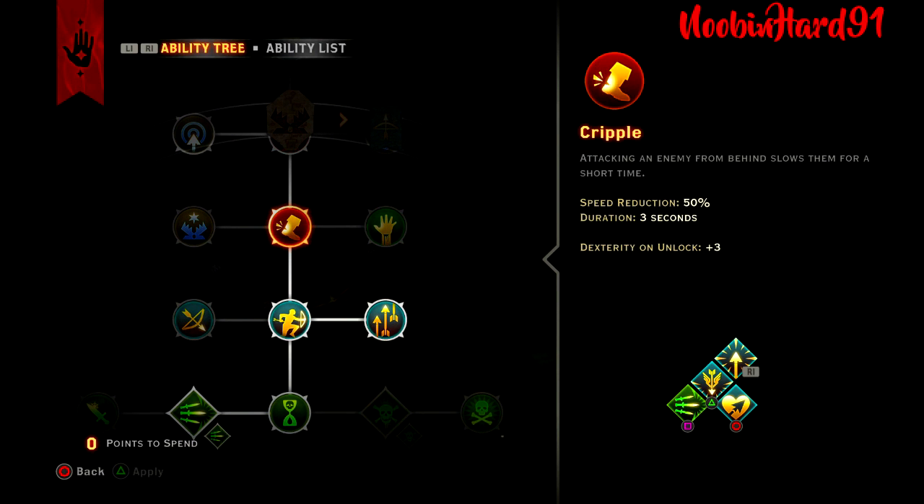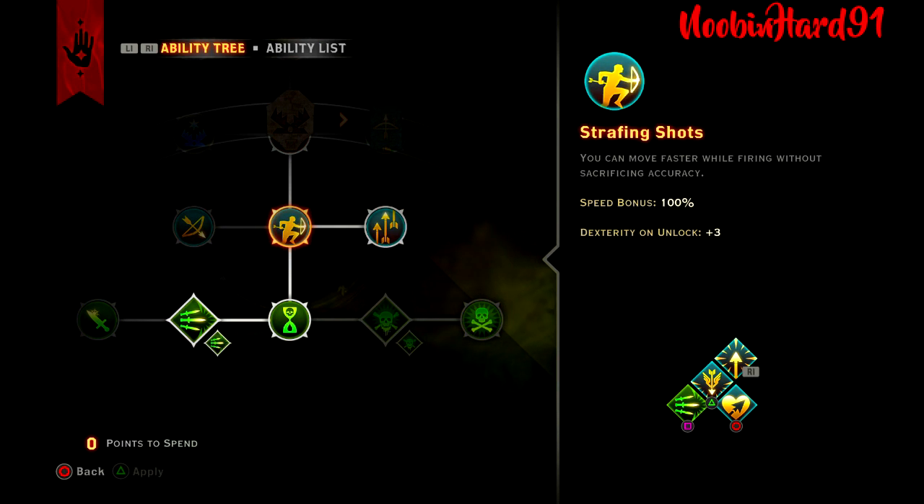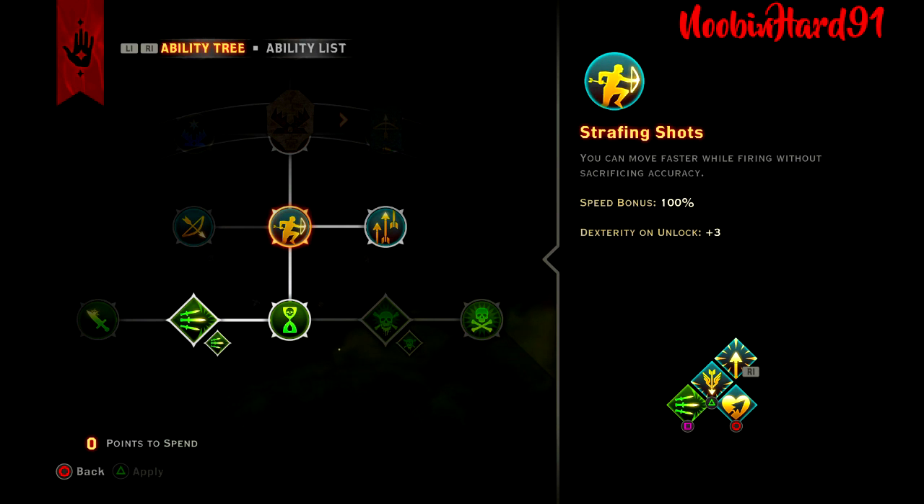The next passive: attacking an enemy from behind slows them for a short time. Not the best passive — it's not really important to this build, but it was needed to access the rest of the skills. Moving on: Strafing Shot. You really can't go wrong with it for the hunter — it helps you dodge arrows from incoming archers. You move faster while firing without sacrificing accuracy. You get a speed bonus of 100% and a +3 on Dexterity.